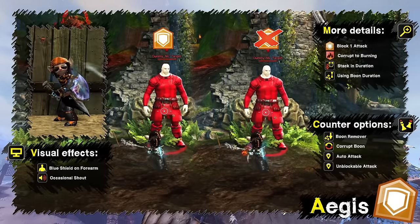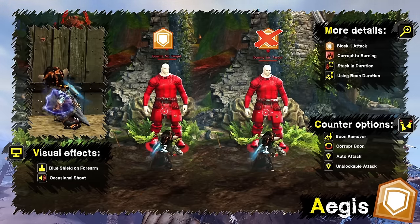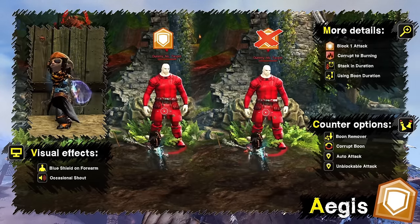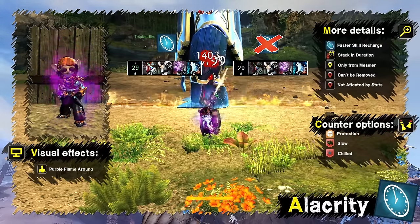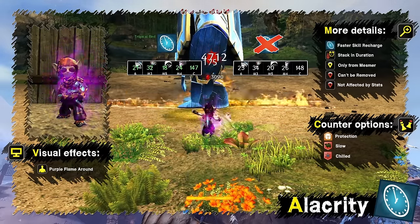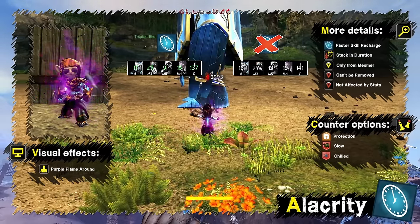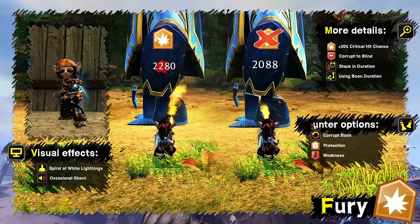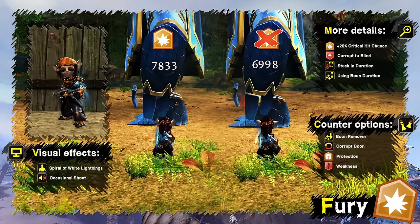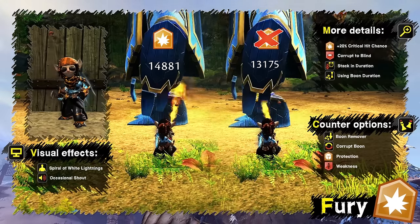Aegis blocks one incoming attack; unblockable attacks ignore it. It can be corrupted into burning and stacks in duration. It's affected by boon duration and is indicated by a small blue shield on the character's forearm. Alacrity decreases recharge time of all skills and can only be applied by mesmer. It cannot be corrupted and stacks in duration. It's not affected by any stats and is indicated by purple flames around the player. Fury increases base critical hit chance by 20%, can be corrupted into blind, and stacks in duration.